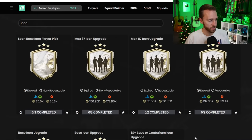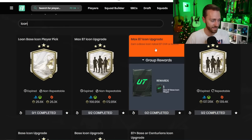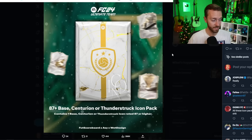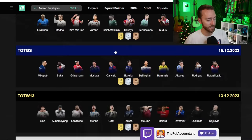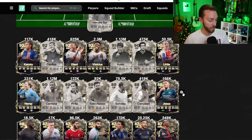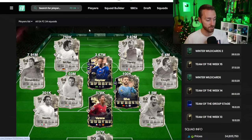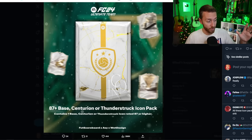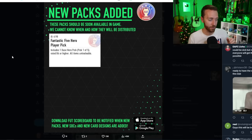All I know about icon SBCs is EA loves 250,000 coins as the range. The last three icon SBCs we've had were between 250 and 274,000 coins and fodder. Fodder right now is pretty cheap, so if they drop this icon pack it would probably be around 300k. The Thunderstruck cards add in a lot of really expensive icons — Cruyff, Henry, Puskas, Kaka, Cantona — this would be really really hype. EA could up that price to like 350,000 coins. That's one SBC that could be dropping today.